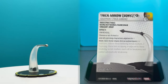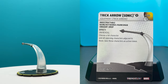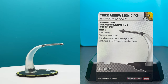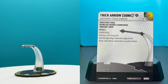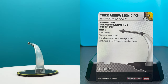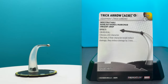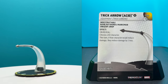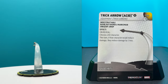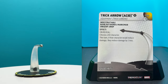Trick Arrow Sonic - on reveal, choose a hit character and all opposing characters adjacent to them; give those characters an action token. So you choose a hit character and then everyone adjacent to them also takes a token without needing to be hit. That seems pretty dang strong. We also have the Acid Arrow - on reveal, choose a hit character; this turn, if that character would reduce damage, they reduce damage by one less. That could be very strong as well.